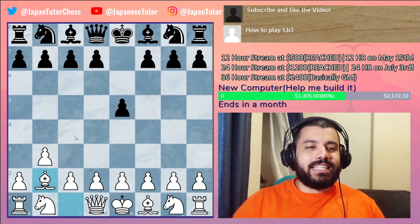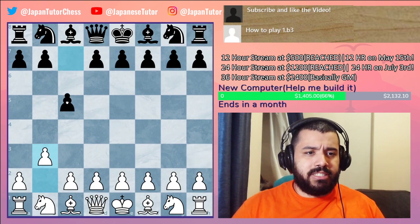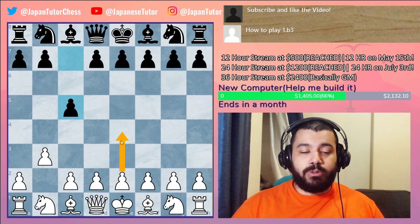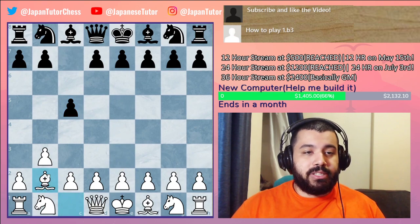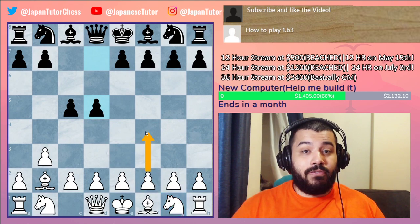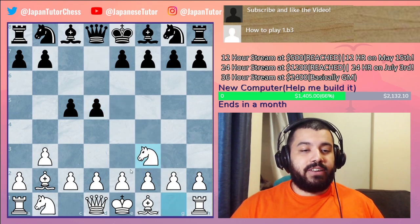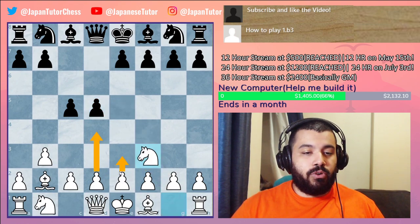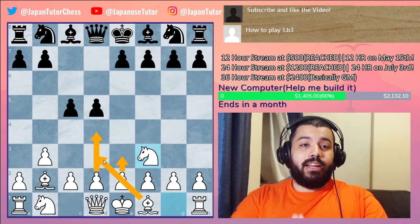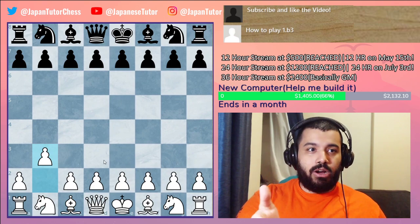Going back — say they don't play that but instead play c5. We can transpose into a b3 Sicilian. If not, we play Bb2. If they take the center and we play f4, we're transposing into a Bird's Opening, or we can just play Nf3, then e6, d4, and get into the Colle System — which I have a video about, so go check that out.